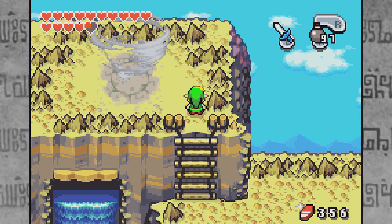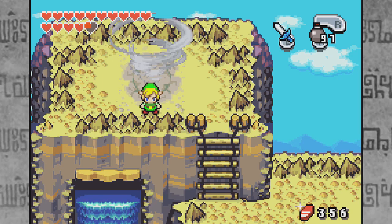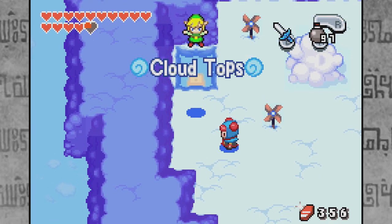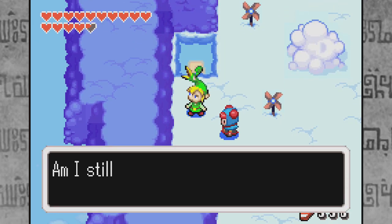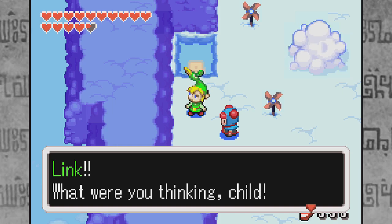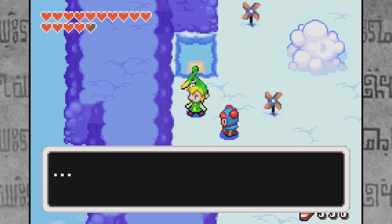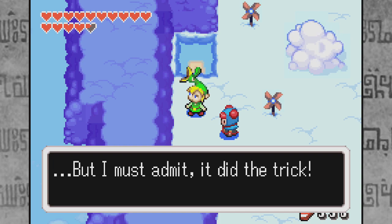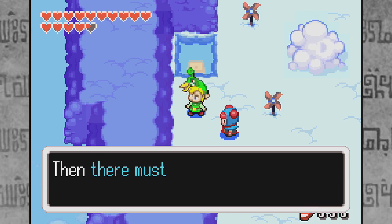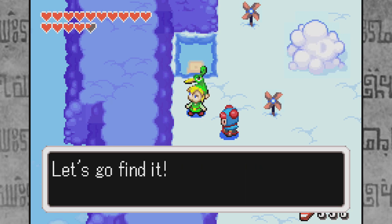Ezlo, you're like a parachute when we're in smaller vortexes, so a bigger vortex just means we probably go up, right? Am I still alive? Link, what were you thinking, child? You just reaped the whirlwind, as they say. We could be dead right now. But I must admit, it did the trick. Are we in the land above the clouds? Then there must be something here that can lead us to the final element. Let's go find it.